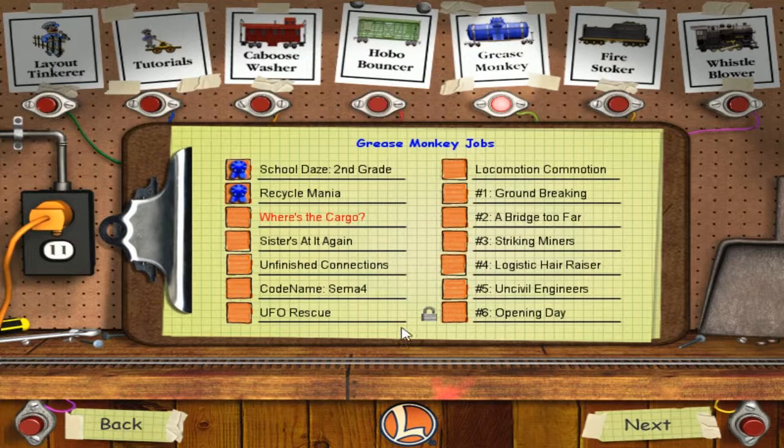Well hello there everybody, and welcome back to Let's Play 3D with the 9.0 Train Time Deluxe. In the last part, we finished Recycle Mania. In this episode, we're going to do Where's the Cargo, which I believe is a matching game. It's apparently the hardest matching game in the game, but we'll see how we do.